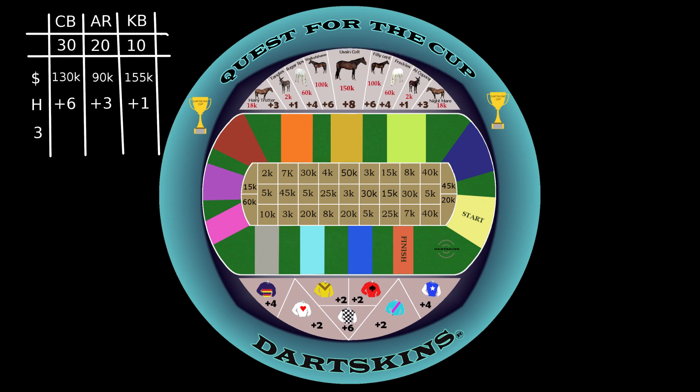Each player in turn has one dart throw to select their jockey from the bottom section of the Quest for the Cup dart skin, with the bonus dart throws added to their total. If no jockey is hit, the player is awarded only a plus one bonus throw. Players list their starting skill level plus the bonus dart throws and tally that final number of throws under their name on a scorecard.